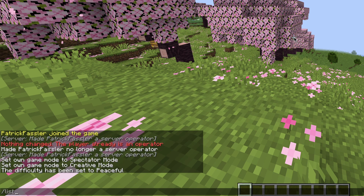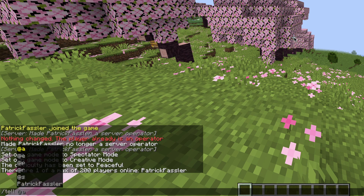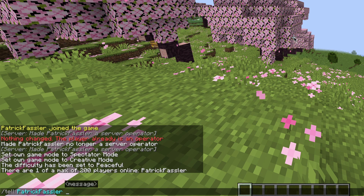If you want to list all of the people in game, type slash list. And if you had someone else online, you could type slash tell followed by the username that you would like to send a message to, and then followed by your message.